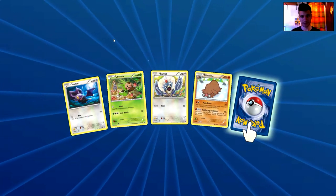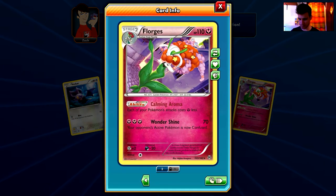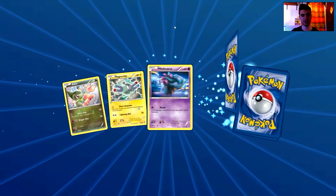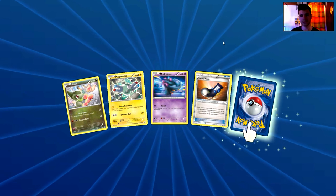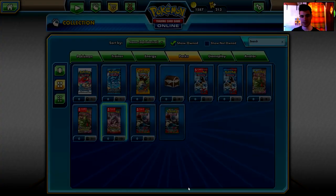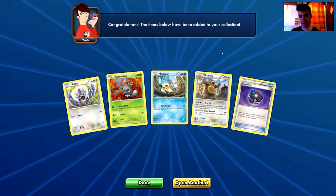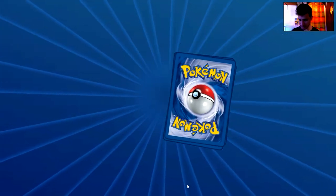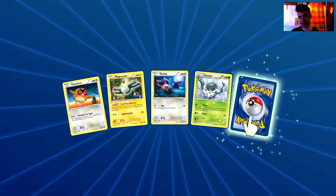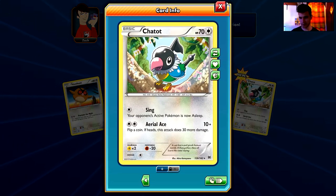We have a Noibat, a Chespin, a Rufflet, a Piloswine, and the rare is a Florgess — a non-holo rare. I believe we have 11 more or so. Next pack: an Axew, a Magnemite, a Misdreavus, Heavy Boots, and the rare is an Aromatisse — another non-holo rare. Next: a Rufflet, a Scatterbug, a Panpour, a Nursery, and a Heavy Ball — that's the fifth no-rare pack. Then a Houndour, a Magnemite, a Noibat, a Spewpa, and the rare is a Chatot — a non-holo rare.